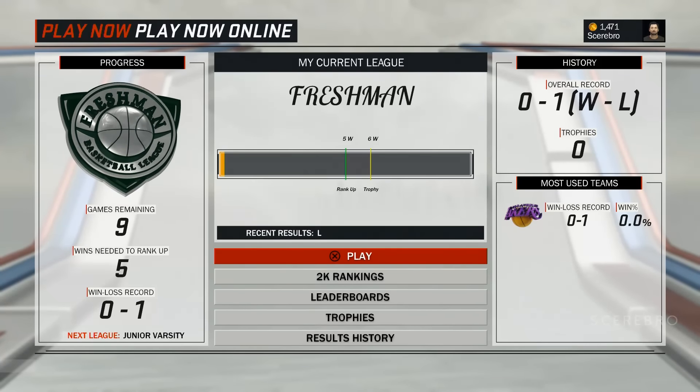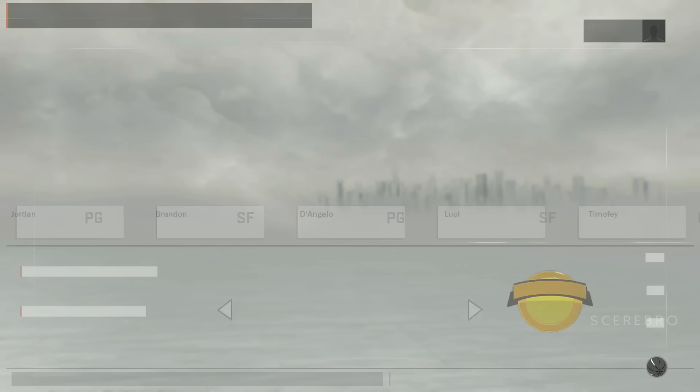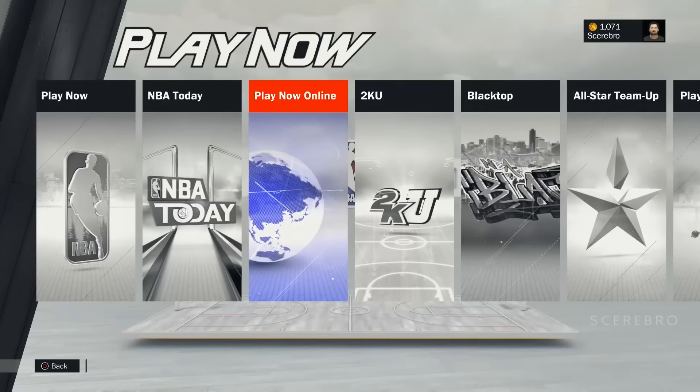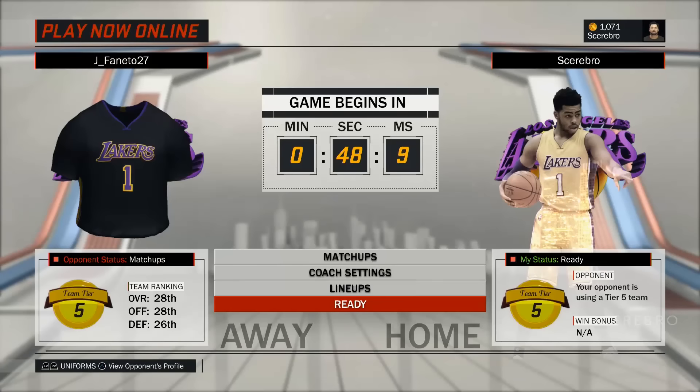Hey, what is up guys, Cerebro here. Today I'm going to show you how to do the VC glitch that's currently working right now. What you want to do is go to Play Now, then go to Online. From there, pick a team that's going to give you a high payout or a bonus.